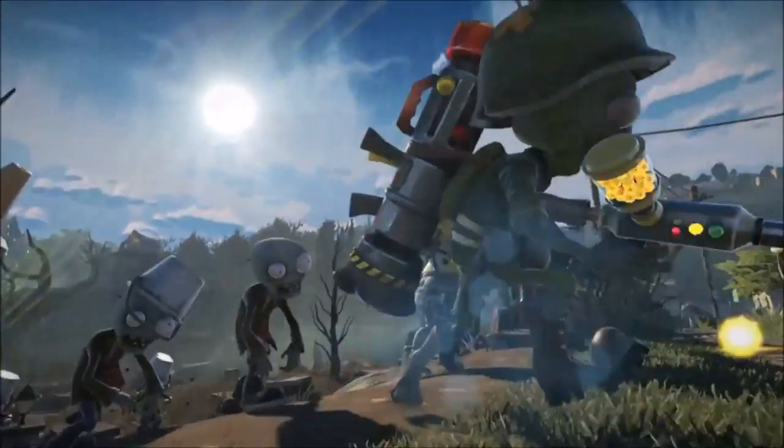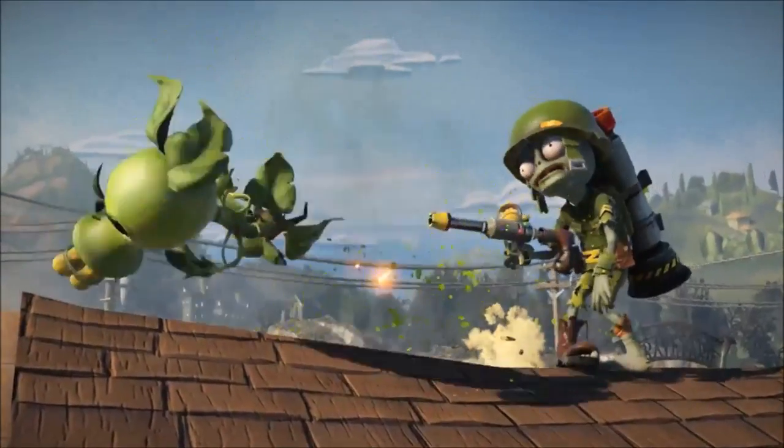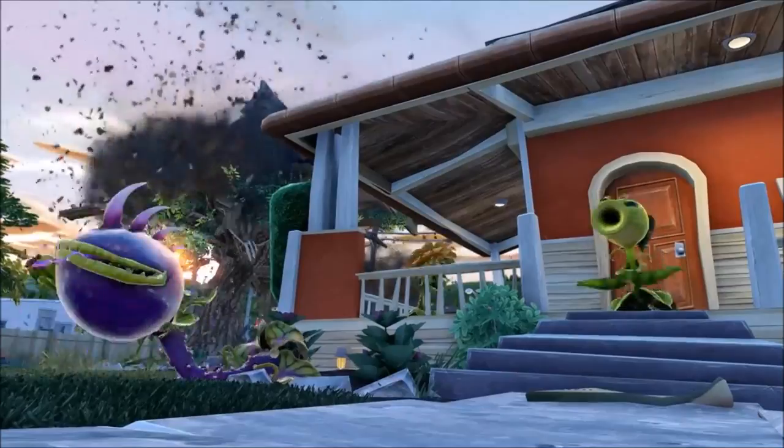One of the coolest things that the soldier zombie has is a ZPG that's strapped to his back. And if he wants to take out some plant defenses off in the distance, it's as simple as him leaning over at the waist and firing away this huge ZPG rocket.